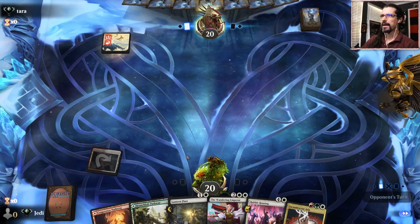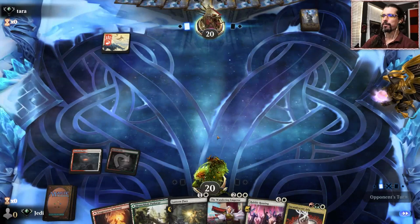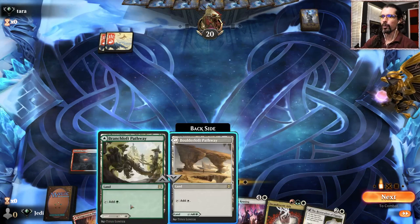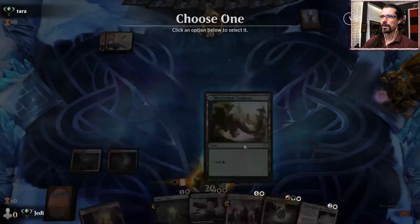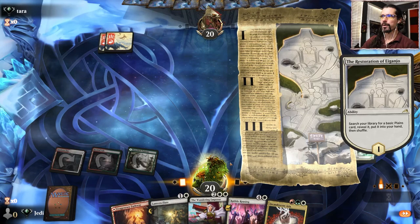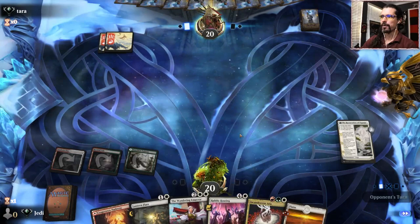I think we just keep playing our tap lands until we identify what our opponent's got going on here. We have double red now. Perfect timing - this is our green. So let's see here, double red. I don't think we really need double green - we're gonna go grab a planeswalker anyway, so let's go this way. We'll play Gianjo, then we can go Wandering Emperor end of turn. Then Rabble Rousing sounds pretty good. Looks like we're both on mono red, fair enough.